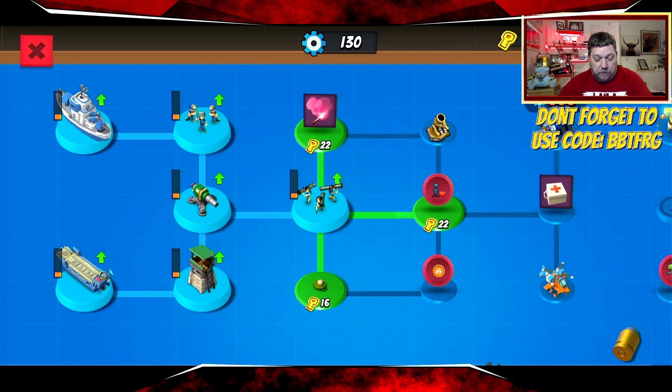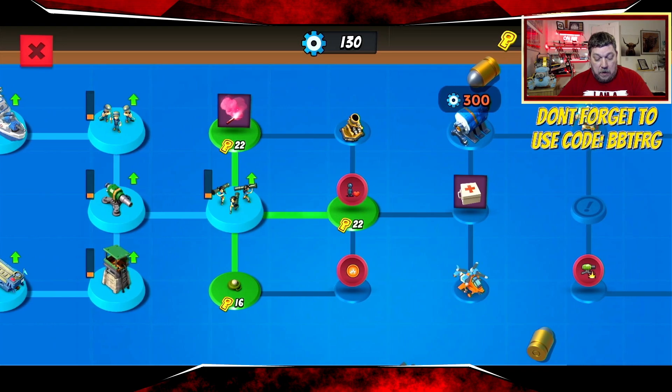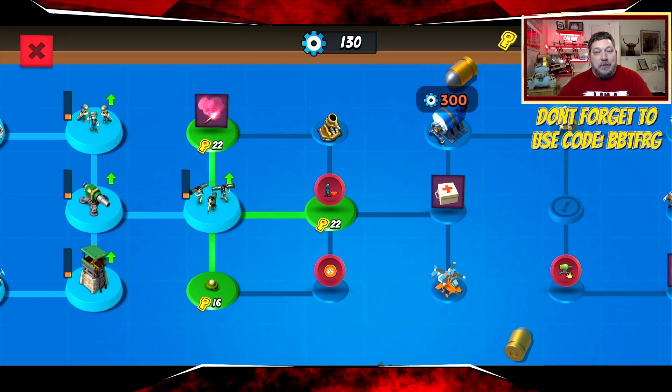Starting off this season with riflemen and zookas as your free troops, with your cannon and the sniper tower. Flare, mortar, GBE, troop health, mines, med kits all available at 2ER, and rocket choppers — yep, there they are — rocket choppers at 2ER. Enjoy those.